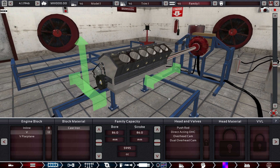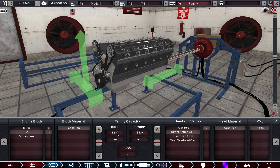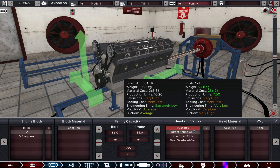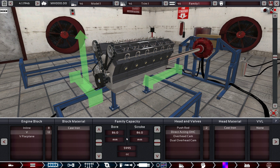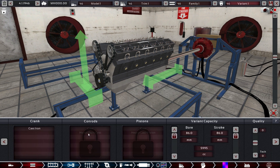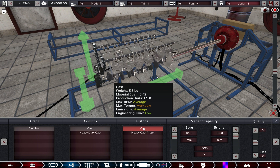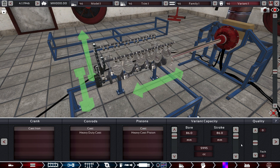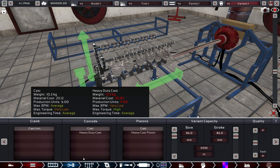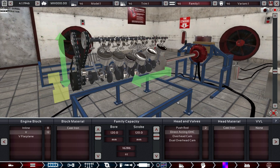Six liters would be really heavy, but I kind of like it. We can go with direct acting because this size still revs a little higher than push rods can do. The internals support a little more than the push rod head at reasonable quality, and the direct acting is a bit more rev-friendly but has somewhat lower reliability. Premium categories don't really care that much about reliability. Let's see if we can make a huge hulking beast.